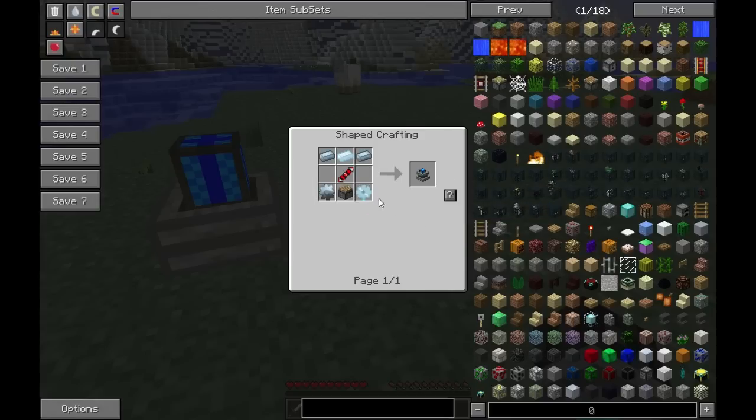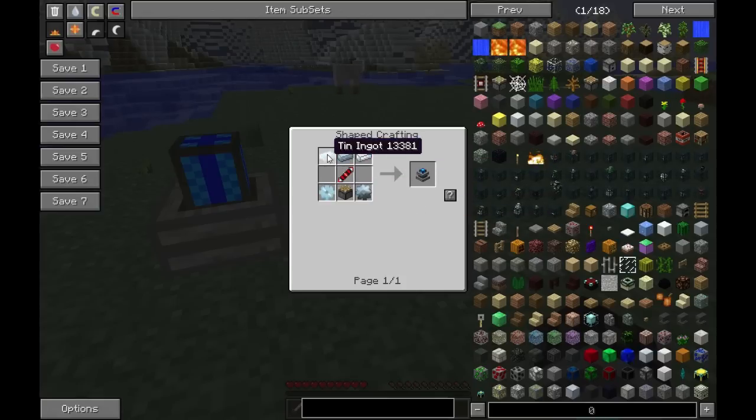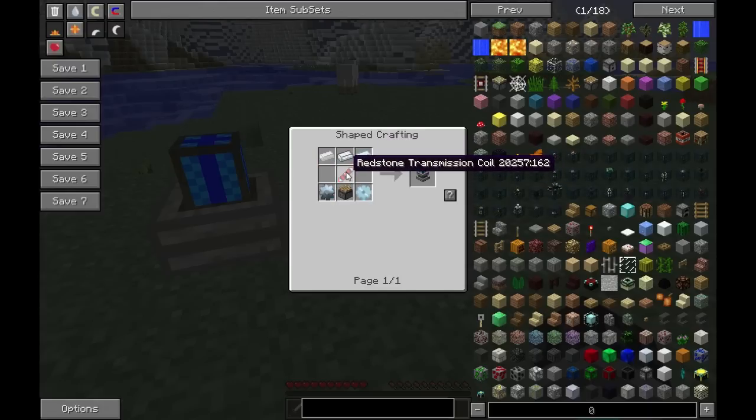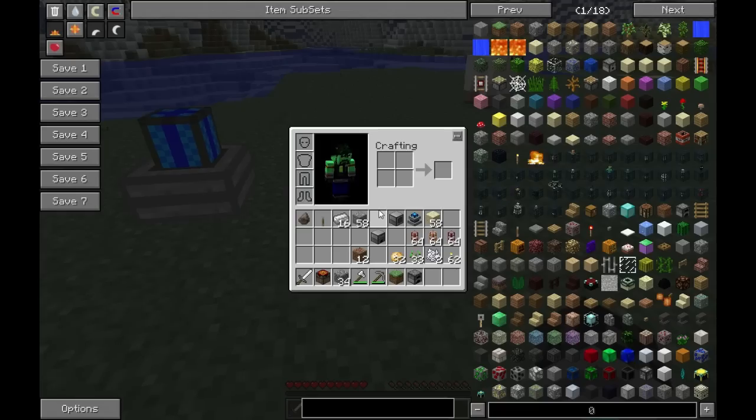Let's go over how to craft it. We've got a piston on the bottom, tin gears — which is a stone gear surrounded by four tin ingots — and tin bars across the top, plus a transmission coil. This one is made with silver, so it'll require a bit more resources. You might have to do some extra caving, but the payoff is totally worth it.